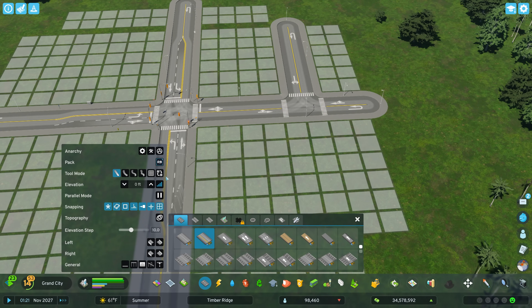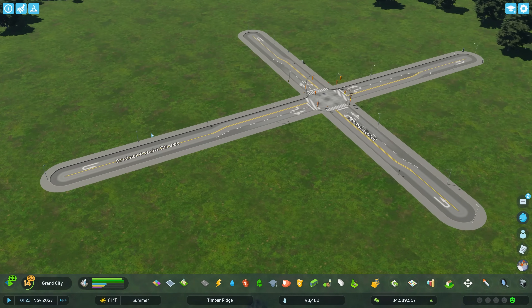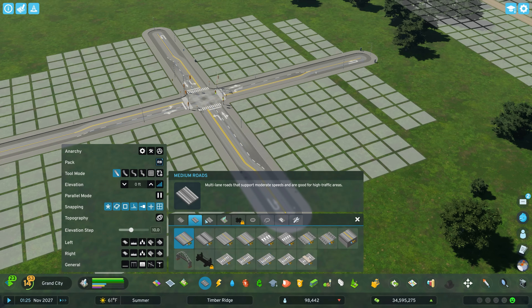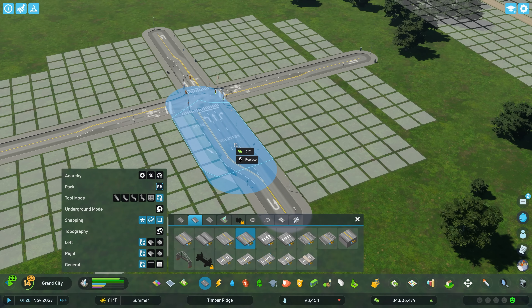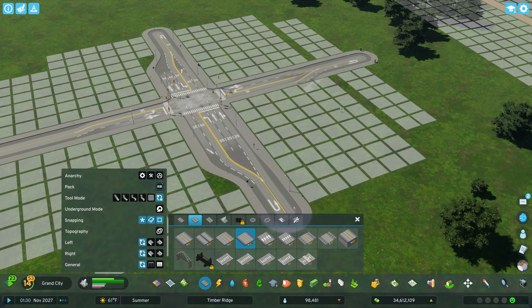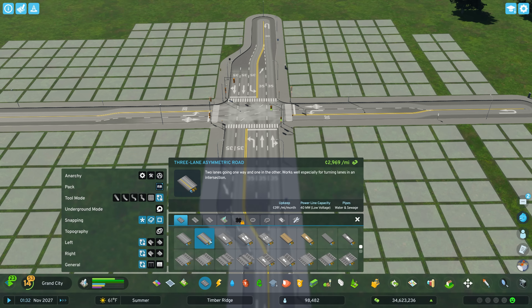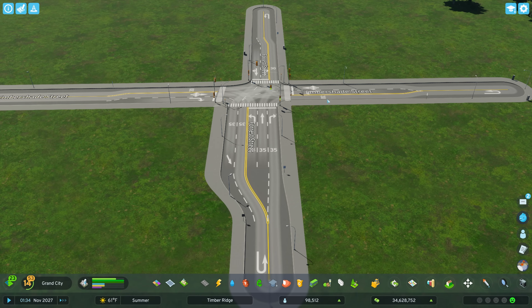We could also do this with the larger roads as well. Say we want this to be a four-lane road — we could come in here with our four-lane road and grab the five-lane asymmetric road. One important thing to note: if we come back to this three-lane road, notice there's also a dedicated right-turn lane here too. So straight is going that way, right-turn is going that way, left is going that way. That is because of lane mathematics.